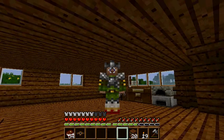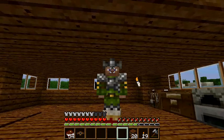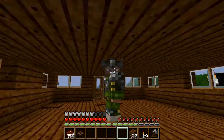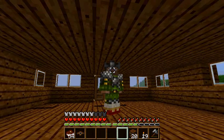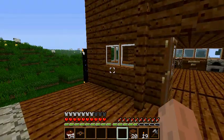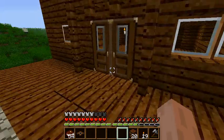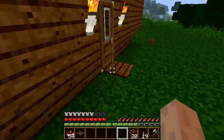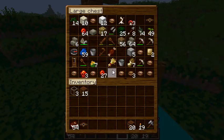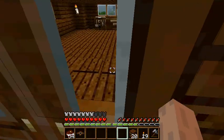Hey guys, today I'll be showing you how to make a perfect double door. This is my regular world — I am a bit rich in it. As you can see, I can just walk right through no problem, but you need wiring to make that easy. I'll show you how to fix it if you have trouble with double doors.